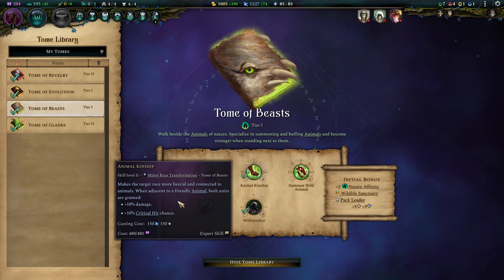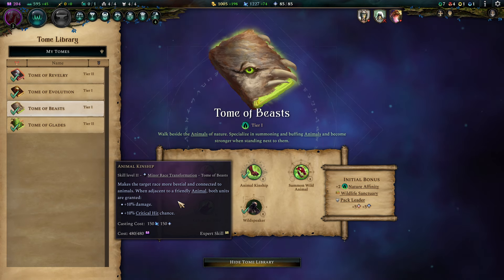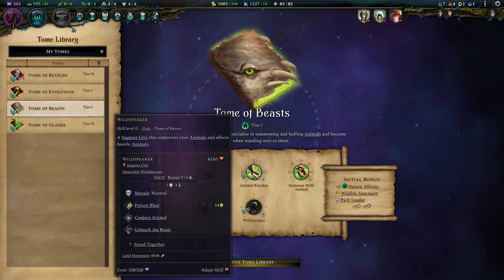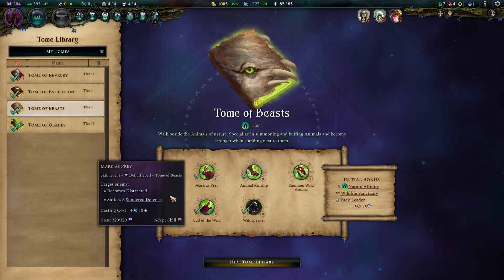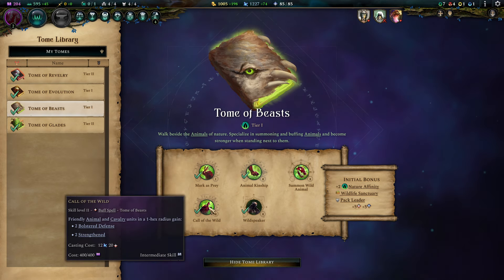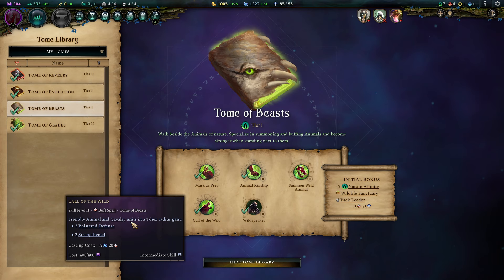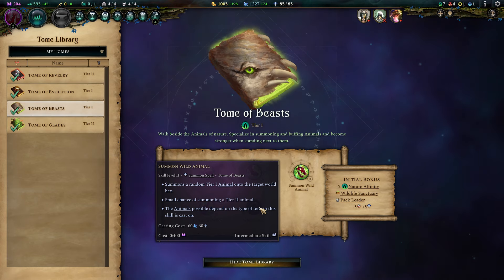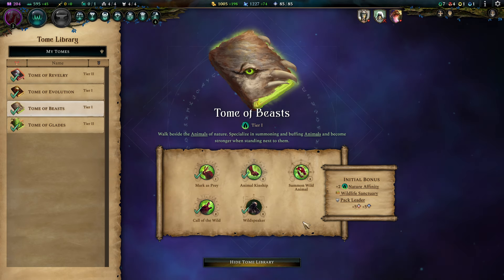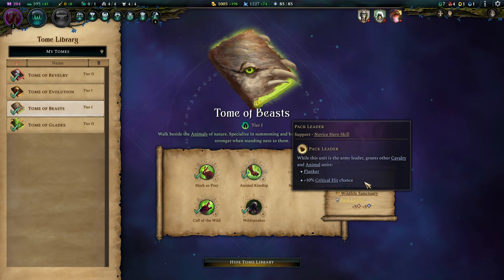Animal Kinship goes so well because we're doing Eagle Cavalry and Wyverns — there is a synergy between these. The animals and the cavalry boost each other, and you will really notice how hard your Tier 2 shields can slap with that combination alone. Marks Prey comes in if we have a very tanky opponent — really useful spell, dirty cheap, softens up the enemy's defenses like crazy. Call of the Wild allows you to boost up the battle stats of your Cavalry and Animals by a lot. I recommend picking up Pack Leader, as it directly upgrades your Cavalry and Animals by a substantial amount.